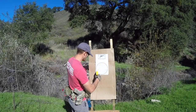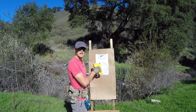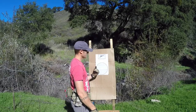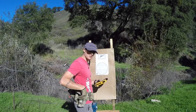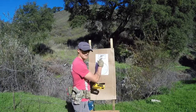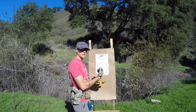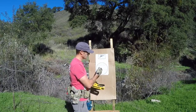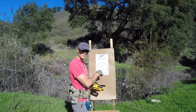This target is the FAST target, standing for Fundamentals, Accuracy, and Speed Test. What they're asking you to do is either from concealment or from a retention holster, draw out with a magazine of two rounds, put two rounds into this three by five box, at which point you go to slide lock, conduct a reload, and put four more rounds into this eight inch circle. Then it gives you time for scoring.